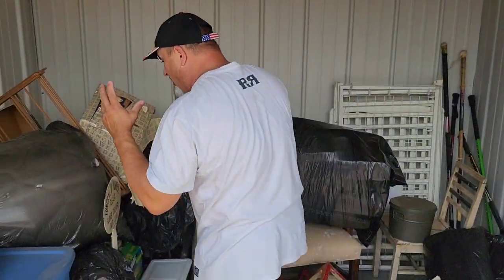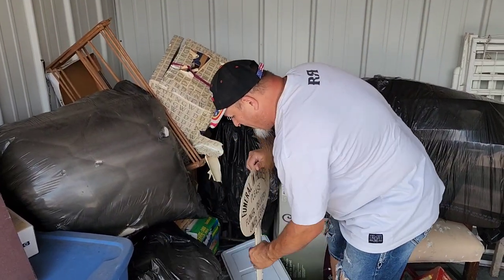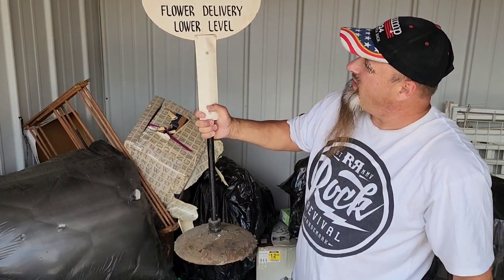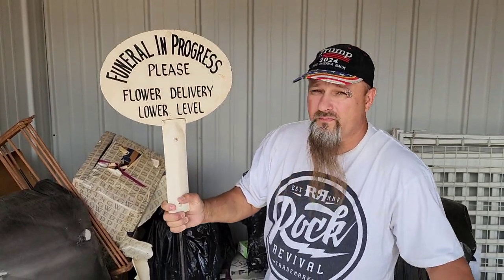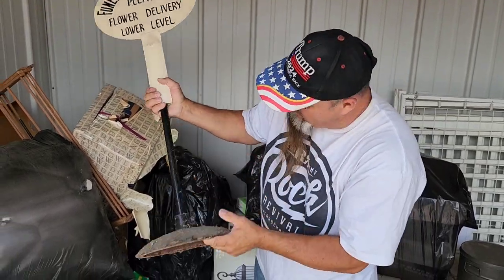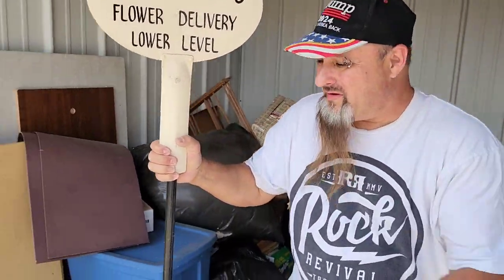What caught my eye? You guys know I drive a hearse. You guys know I like stuff like that. Check this out - an antique funeral in progress sign. Now these can be worth $100, they can be worth $500, just depending on where it's from or if you can figure out any prominence on it. But it's definitely an antique one. So minimum $100, $150. Unit was $40 - we're ahead of the game.